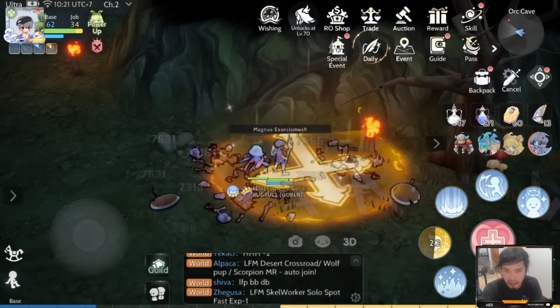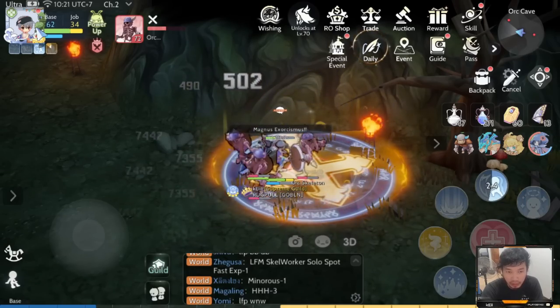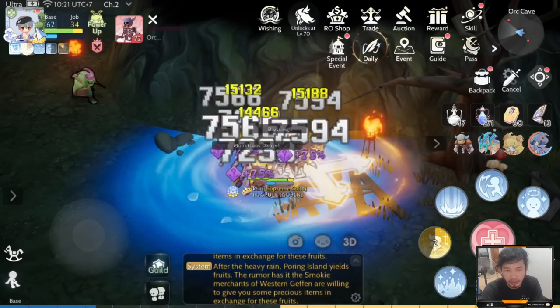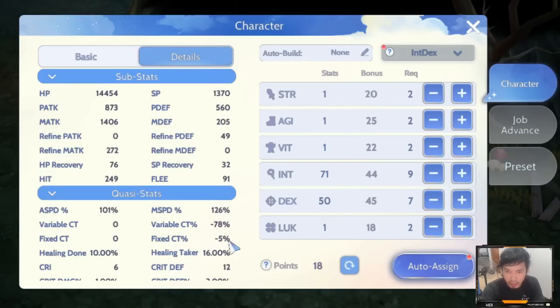Let's start with the stats. If you are level 60, you can grind here. We have conditions before you can grind here. First would be the stats. As much as possible, you need to reach at least minus 78% variable casting time. Why? Because with at least that VCT, you will be able to cast at least 2 stacks of Magnus on the ground.